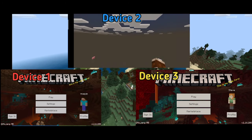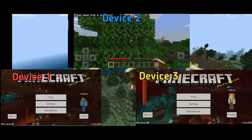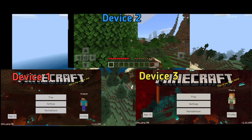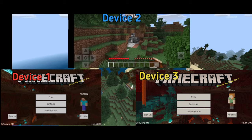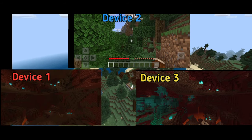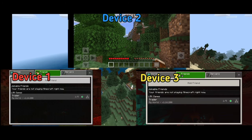I'm gonna create the world on device two. Device two is now in the game. Device one and device three, which are both connected to device one's Wi-Fi hotspot, should now see the world in the friends list. Because devices two and three are on the same Wi-Fi — device one's hotspot — device three can join the world without any problem, but device one can't.